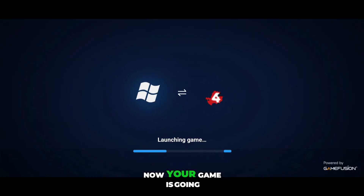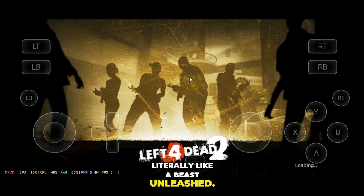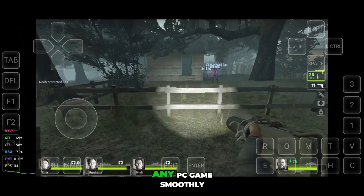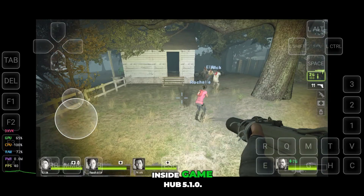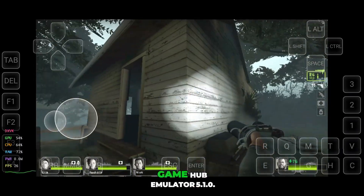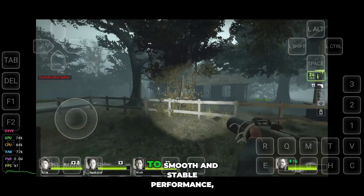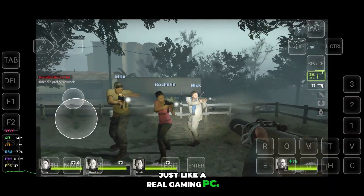Guys, congratulations. Now your game is going to run crazy fast, literally like a beast unleashed. With these settings, you can play almost any PC game smoothly inside Gamehub 5.1.0. And that's how you unlock the full power of the Gamehub Emulator 5.1.0 — from low FPS and laggy gameplay to smooth and stable performance, just like a real gaming PC.